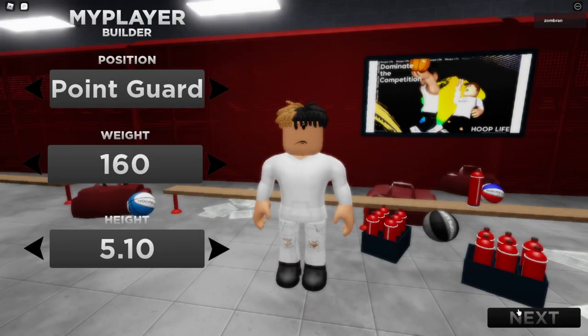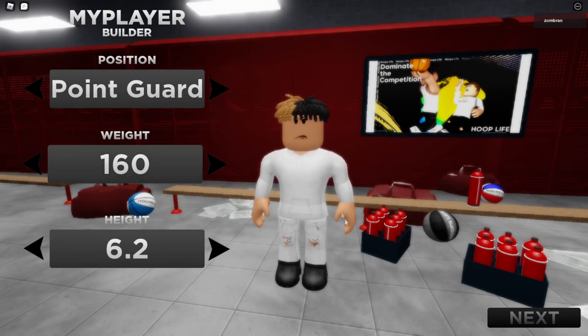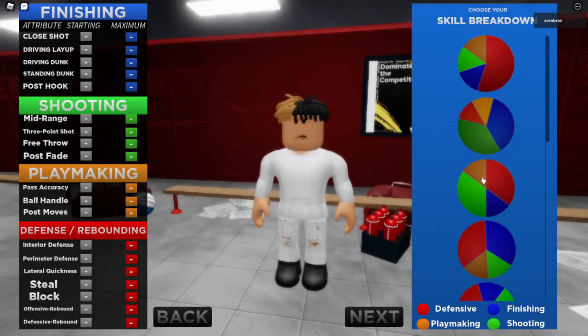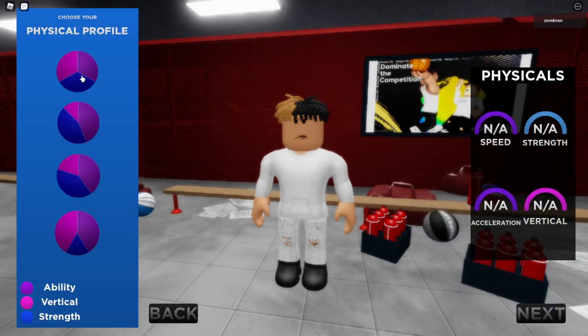Alright, to start, go ahead and customize your player however you want. Make sure the position is point guard and the height is 6'2". For pie charts, go ahead and choose the red and green, which is defensive and shooting. For physical profile, choose the most speed so you'll be able to blow by your defenders.